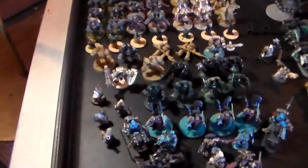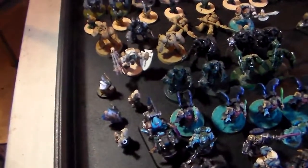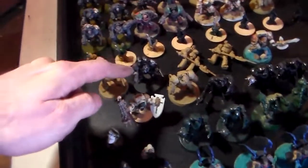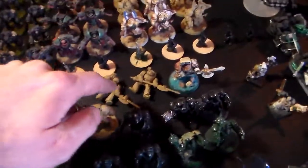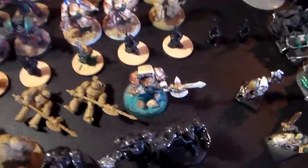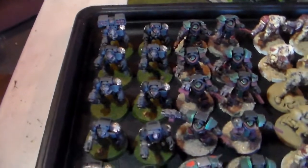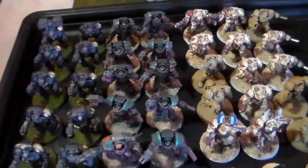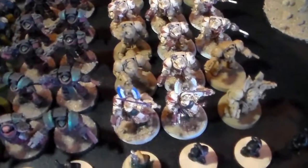Behind them I've got my Deathwing Knights. Only one I finished painting was the master. There's also an apothecary, an ancient — though he doesn't have his banner yet — two more champions, and then a squad of Terminators I picked up from another guy in a trade. These all have chain blades.